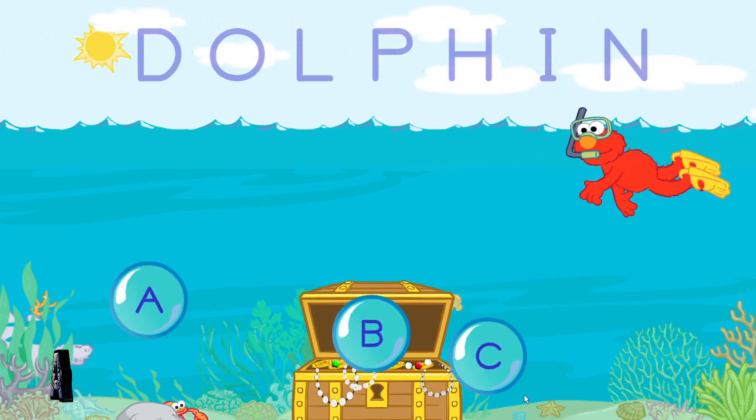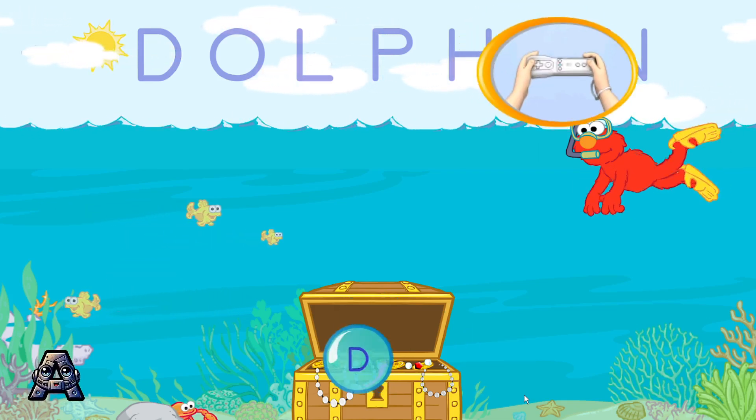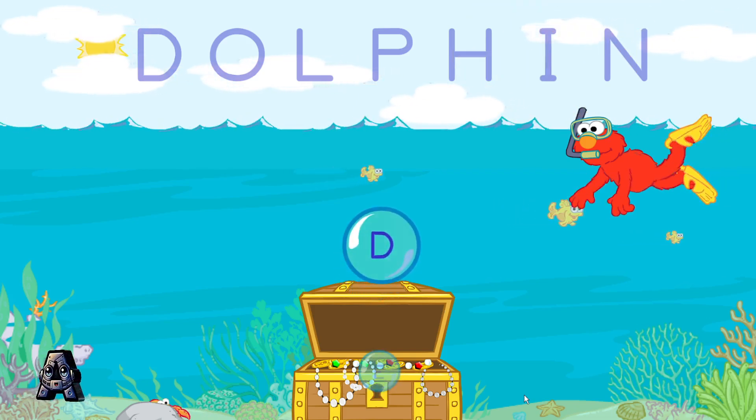Look! Letter bubbles! We're going to pop these bubbles to spell the word dolphin. To help Elmo swim and pop the bubbles, tilt your Wii remote back and forth. First, pop the bubble that has the letter D.